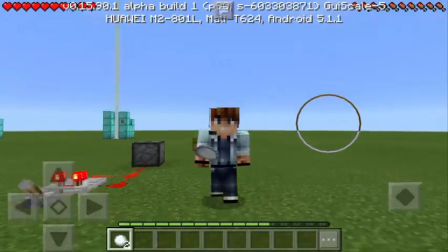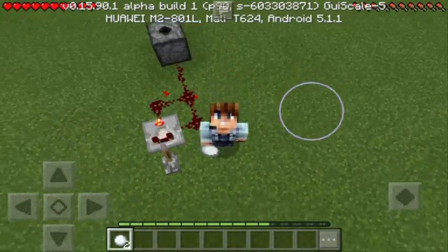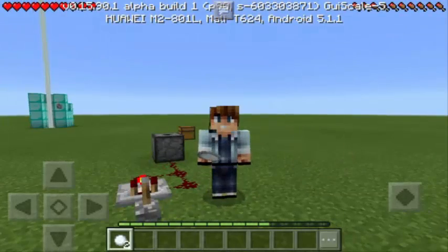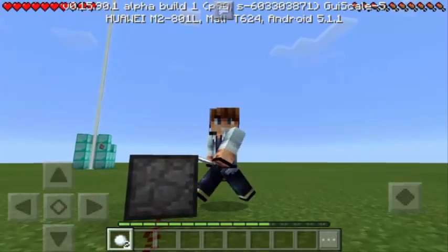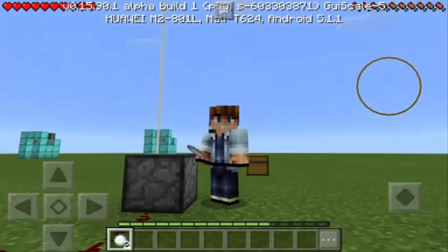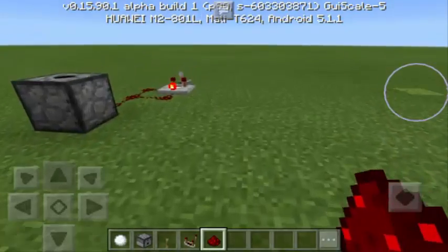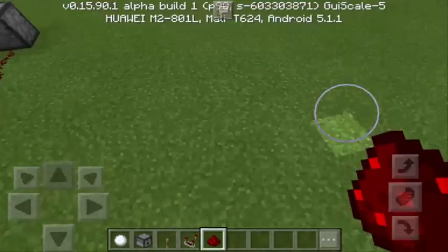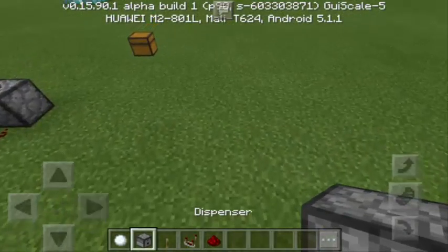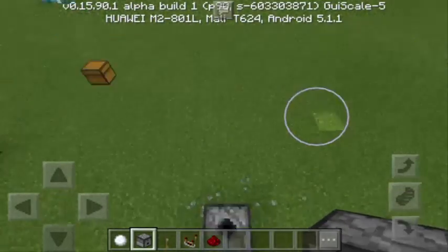I think this is the first dividing machine in Minecraft Pocket Edition. I don't know if this is a glitch or a bug, but it works with 0.16.0 Build 5 Beta version. As you can see, this is a very simple machine. All you have to do is put a dispenser on the ground, and it must be facing up, just like that.